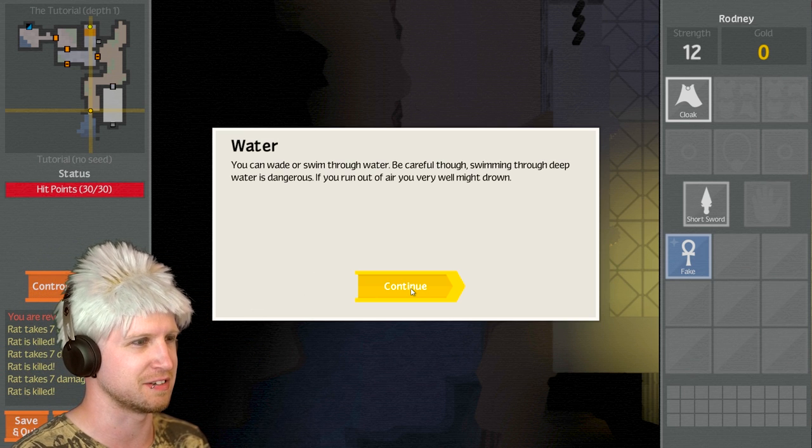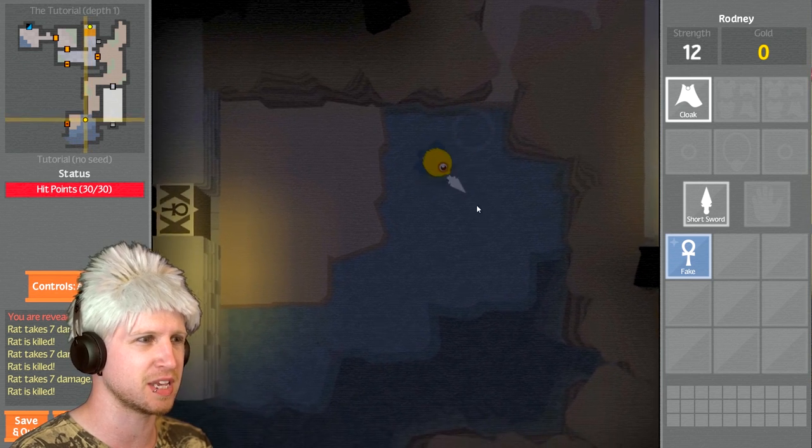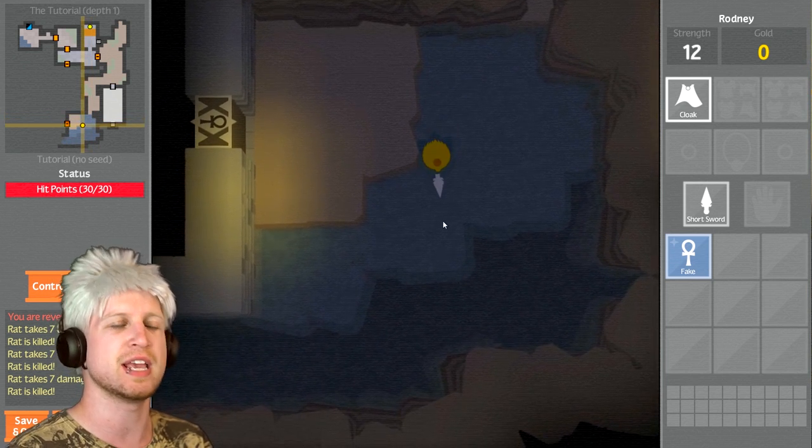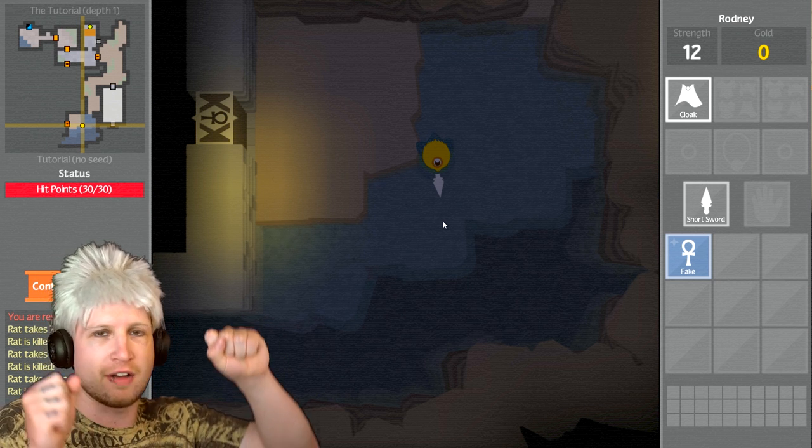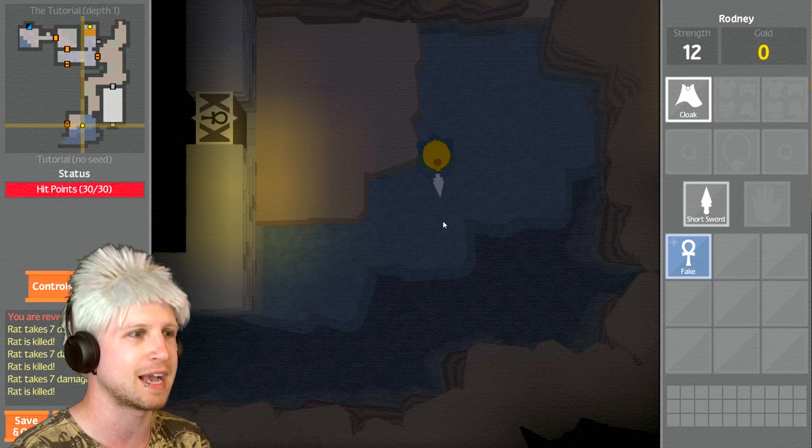There was a Nara game — it was like Divergence or something — that was very similar to this one in that you had to go to the deepest part of the dungeon, grab an item, and then everything just went to hell on your way back out.